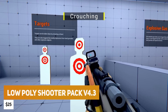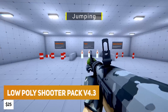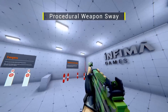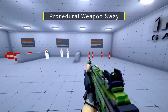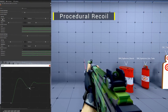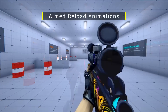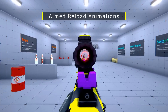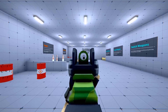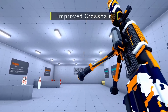Next we have the Low Poly Shooter Pack down to $25, your entire solution for creating a fully featured weapon and FPS system in a very stylistic look. It includes weapon rigs, weapon models and attachments, great animations for reloading, shooting, inspecting, grenade throws, running, and more. It has 18 different weapon models — assault rifles, handguns, shotguns, launchers, snipers, and SMGs — 240 different materials for various camos and styles, fully integrated icons for HUD, visual effects, a simple inventory, damageables, and loads of attachments to swap in and out of your weapons.